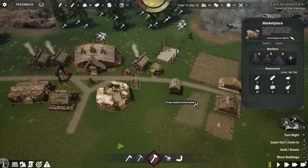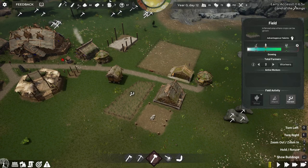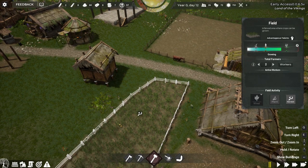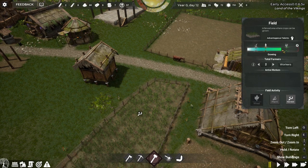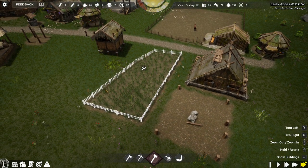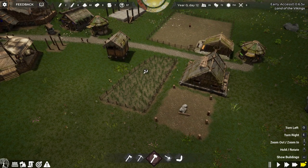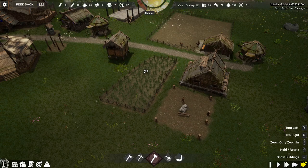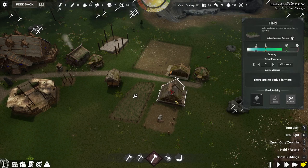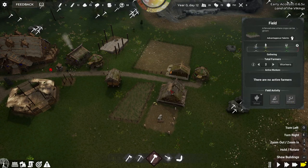So it has that harvest symbol — crops are ready to harvest. I don't know if I should let it keep growing to the optimal area. We're just in the summer, so I could potentially get a couple more crops. But since it's ready, I'm just going to go ahead and harvest it.